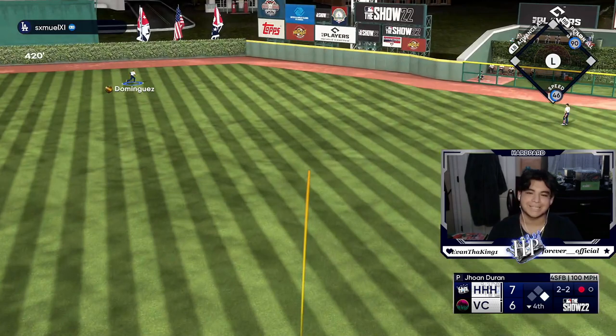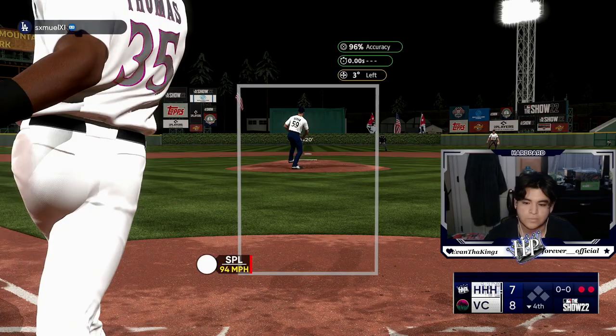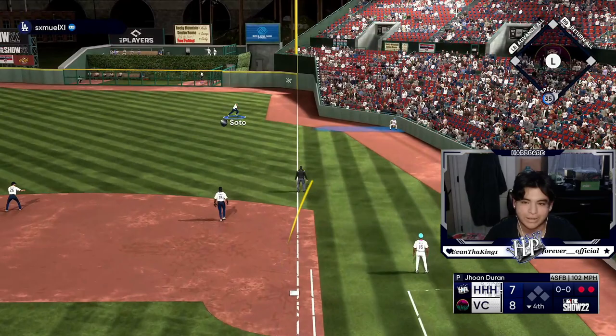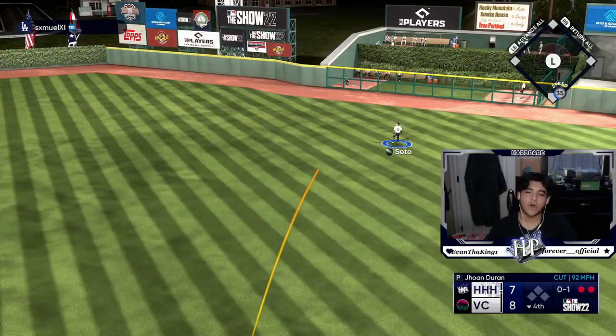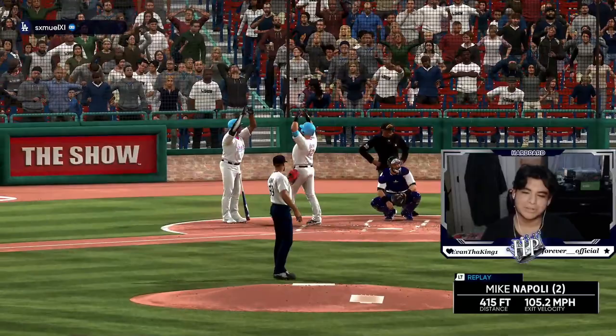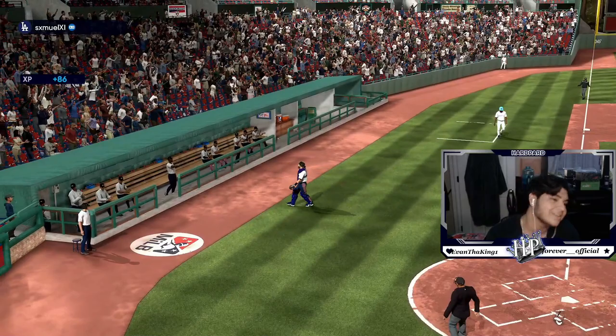He takes it and takes the lead. Oh my god, Yordan Alvarez is a tank, I can't get over him. Alright, that's two down. Please, we need this so bad. Soto, come on man, you can't let that drop! That is so bad — that's unbelievable, we should be out of this inning completely. Alright, that's the third out, we gave up an extra run we shouldn't have — Soto's defense finally hurts us.